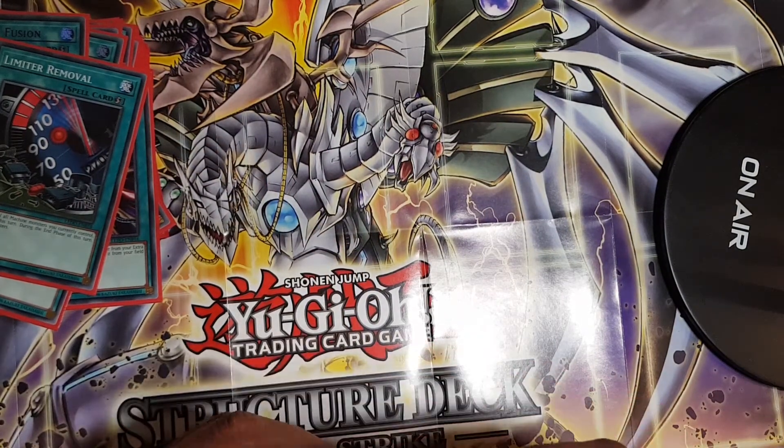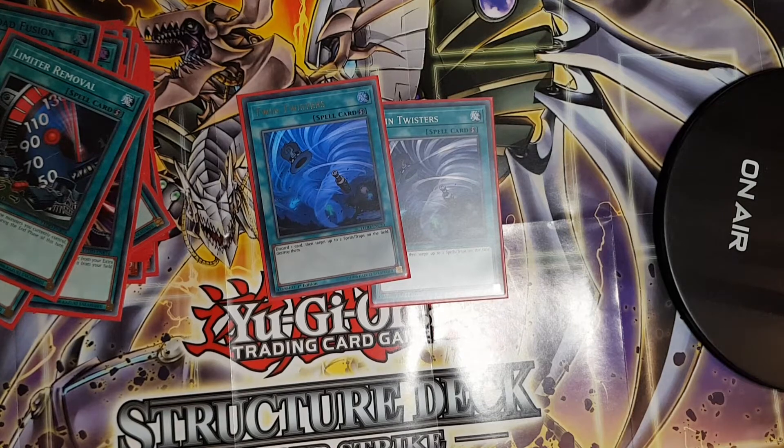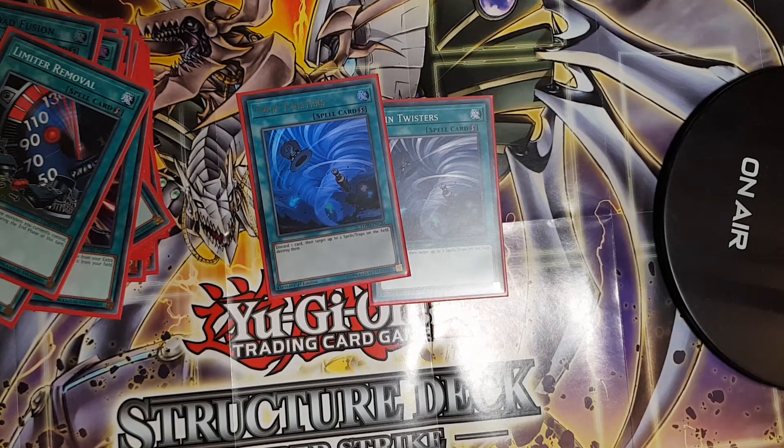For back-row removal, I play two copies of Twin Twisters. If you don't face back row it can come out, but I include it to handle cards like Mystic Mine. You could replace it with Cosmic Cyclone, but I prefer Twin Twisters because I value my life points — Cosmic Cyclone costs 1000 LP to activate, which is a problem when running low. Twin Twisters is better for me in that situation.